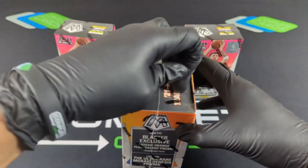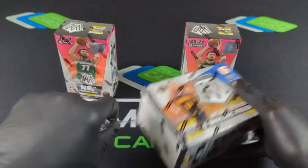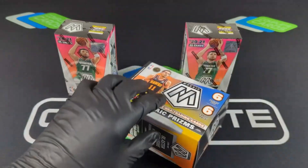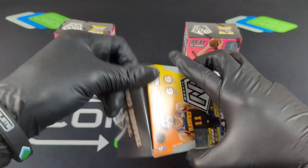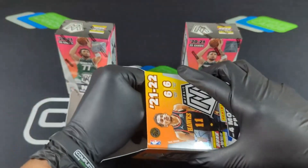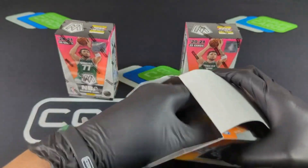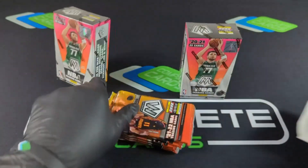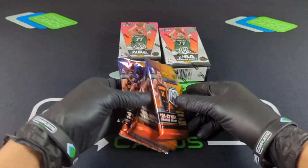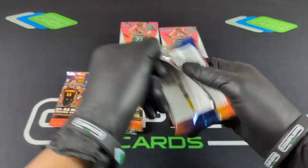Definitely doing a break on this. Check out the Complete Card Store on eBay — that link is in the description. Seven Blaster Boxes and six cereal boxes, similar to what you see right here. It's kind of like a three-part break, so you can get in on three times. If you get the Timberwolves all three times, you'll be able to get in on basically 21 different Blaster Boxes. And of course it's multi-year, so you'll also get in on 18 cereal boxes. Let's see what we can do.